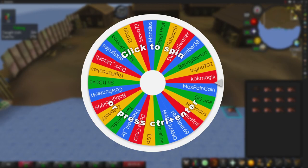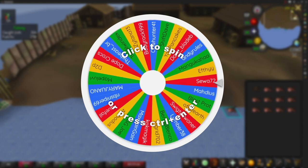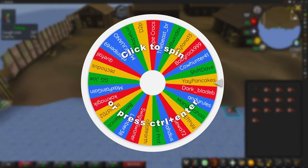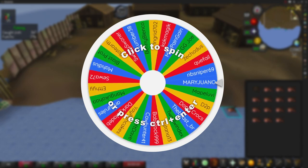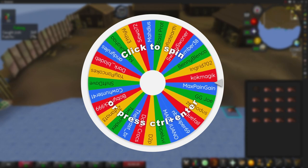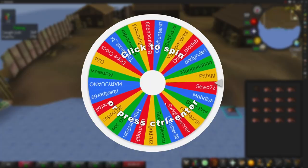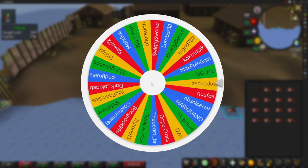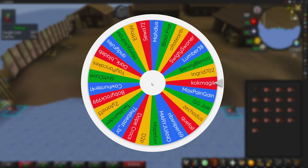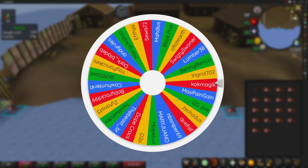Now let's jump over to the spinning wheel to see who'll be taking away today's profits. We currently have 29 entries with five new entries from the previous video: Mr Beast underscore BR, Dope Crocs, D2P, Mape Luvi, and Mawa Juano. Today's winner of all profits is — congratulations to K Ok Magic, you are today's winner!